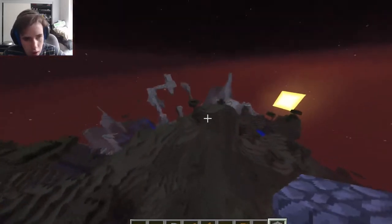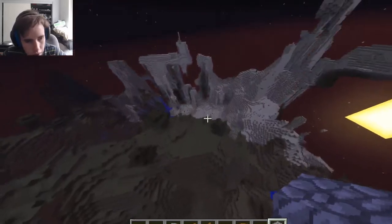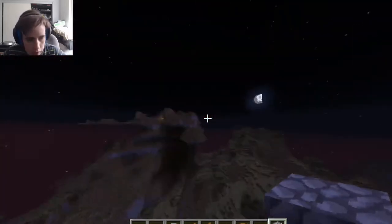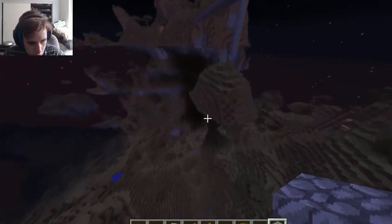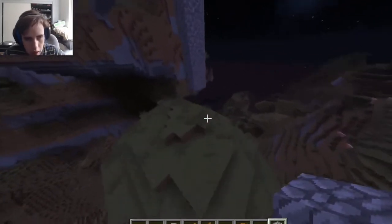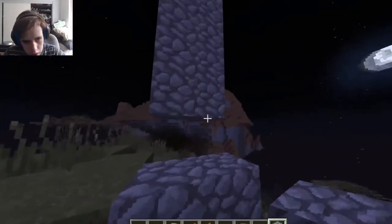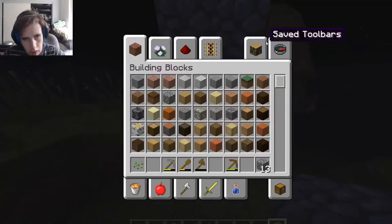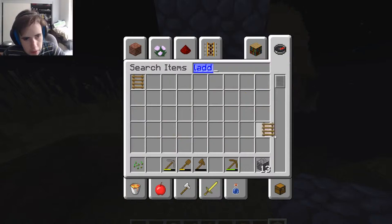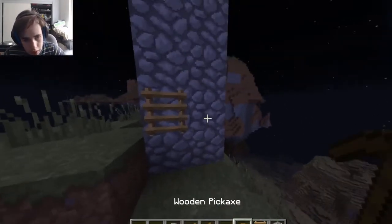I'm going to travel all the way across this mountain and then down to there. I started over somewhere over there — yeah, that's where I started, at the desert. I don't even know how I'm going to do this. Let's connect it to there. They should make different colored ladders — just saying. Minecraft, next idea. Okay.